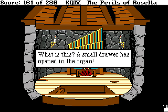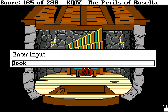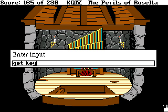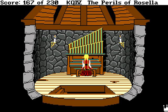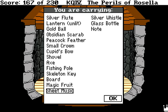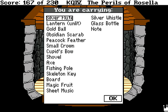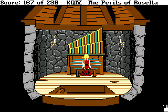That was quite an impressive display of sight-reading, Rozella. Sight-reading, in case you don't know, is the art of playing a piece of music the first time you see the sheet music, without having heard the song before or having practiced. A small drawer has opened in the organ. You see a skeleton key in the drawer. You take the skeleton key from the drawer. Skeleton key! Could that perhaps be used to open the crypt? We'll find out in the next video.